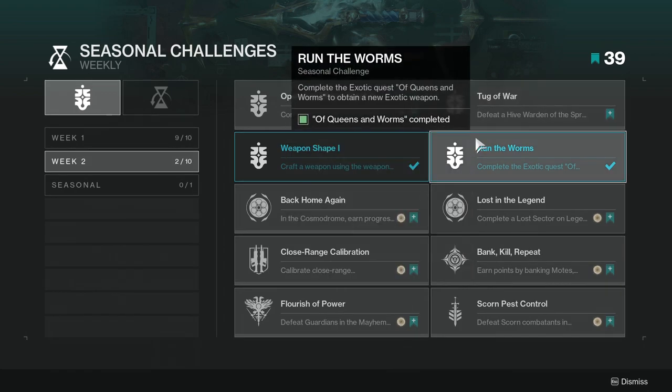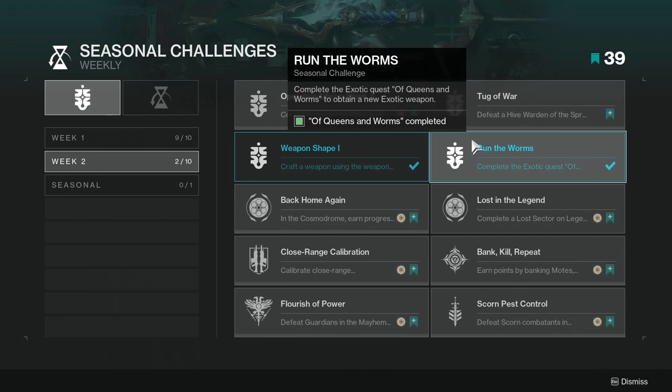Run the Worms — complete the exotic quest Queens and Worms to obtain a new exotic weapon. This is not too hard; it's the Worm exotic grenade launcher you can get after completing the story. Just continue with Mara Sov's missions and you'll eventually be able to get it. It's actually a really good weapon — I highly recommend it.